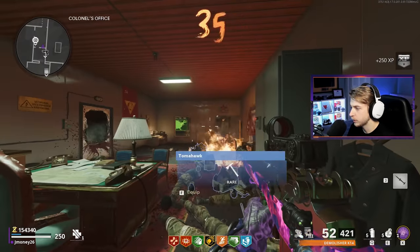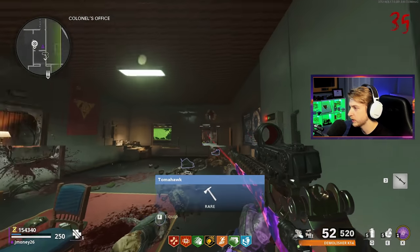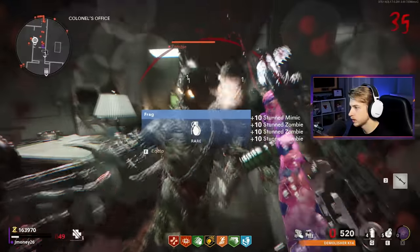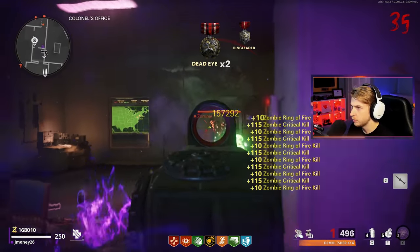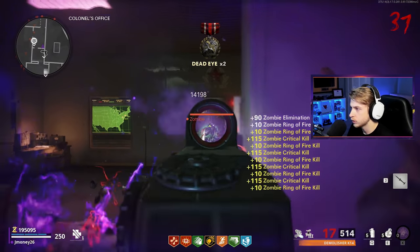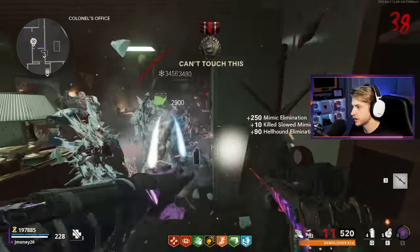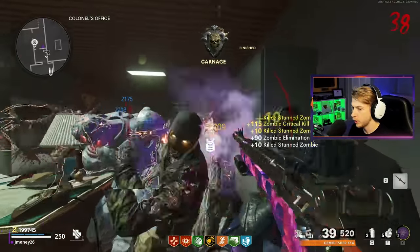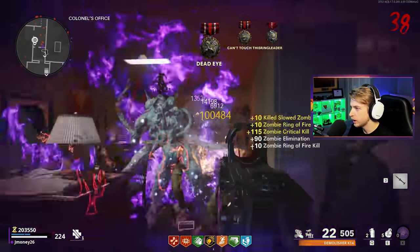We're already on round 35 and these rounds are flying by if I just don't leave this room. I feel like every time I run out there to grab all that salvage, I'm messing the spawns up and zombies are spawning on the other side near the portal, taking forever to cross the bridge. If I just stay in here, spawns are crisp. Things are getting very intense - I need another stun so I can reload. I have no idea how we're surviving this. I can't even see what's going on - I think that was my most hectic round yet. There's our chemical camo, and we are completely done with pack-a-punch kills.